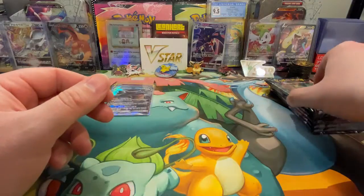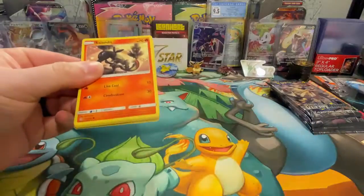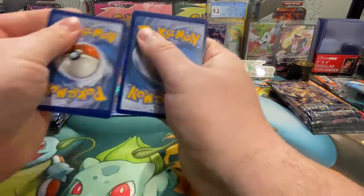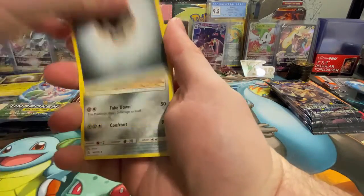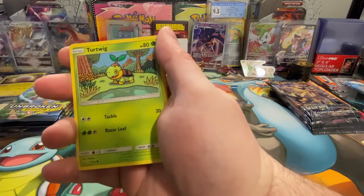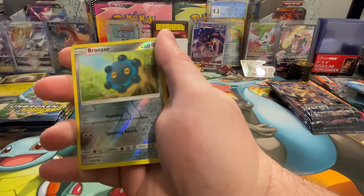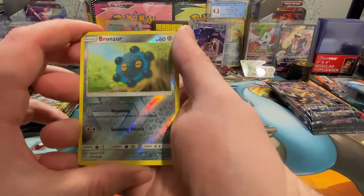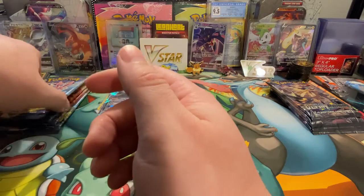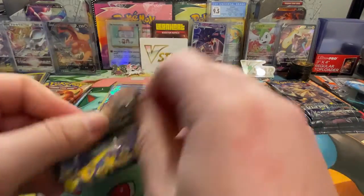Ultra Prism, you've got a couple of opportunities to get something good out of here. I'm so excited to open more Brilliant Stars — that will be next week hopefully. I do have a couple more packs on the side from the pre-release. Here we have a reverse holo Bronzor and a Toxicroak is the rare. Oh, for two on the Ultra Prism — you're really disappointing me.